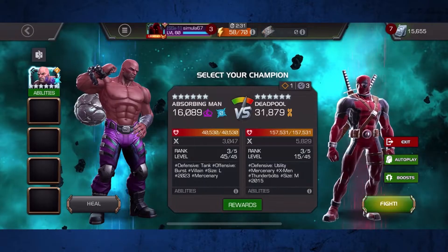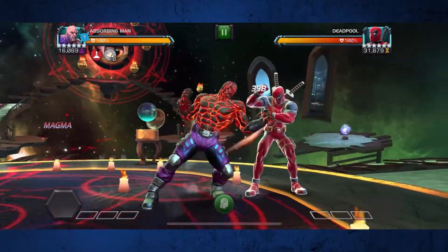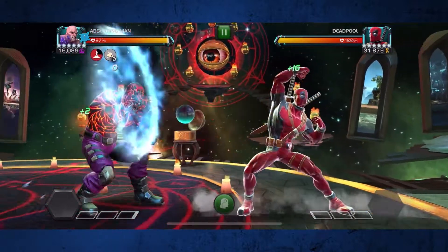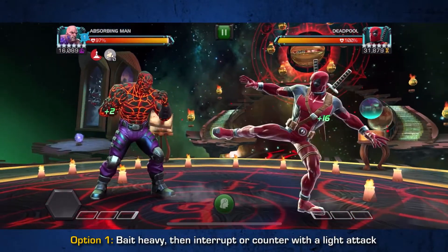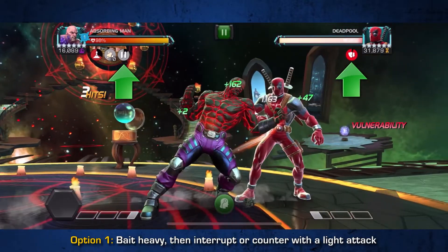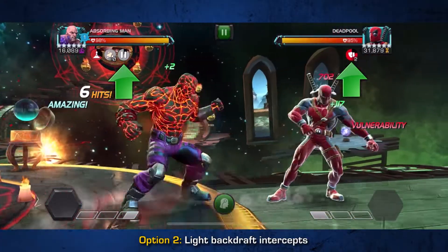There are two main things that you still need to do throughout the course of a fight. The first thing you want to do is keep your current form paused, and you can do this by doing either a light attack intercept or by baiting out a heavy and interrupting it or countering it with a light attack. Every time you successfully do this, you're going to apply a vulnerability passive as well, which is going to increase your overall damage output.